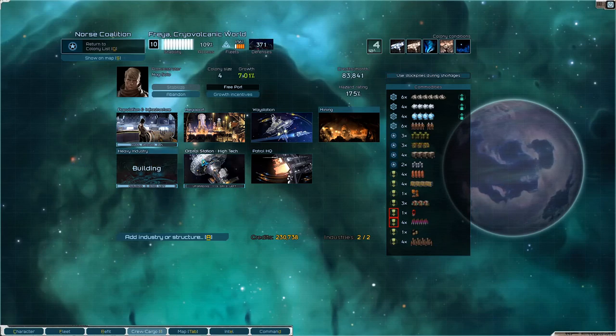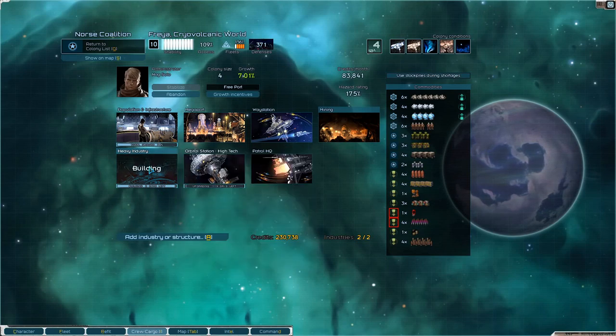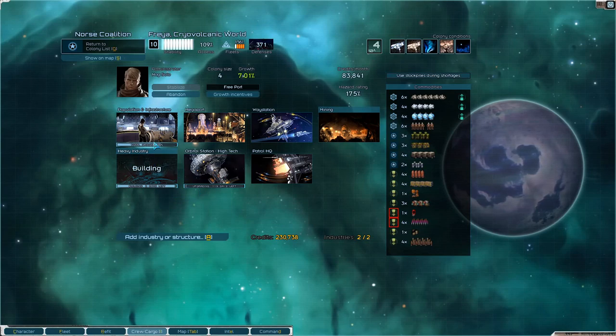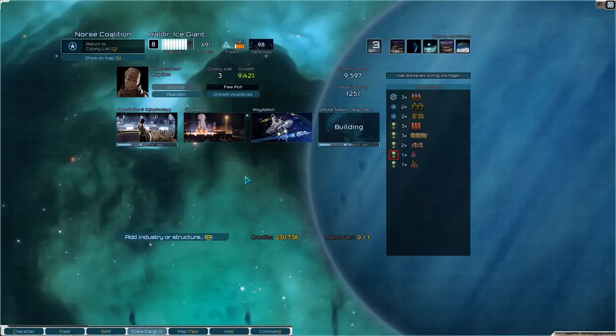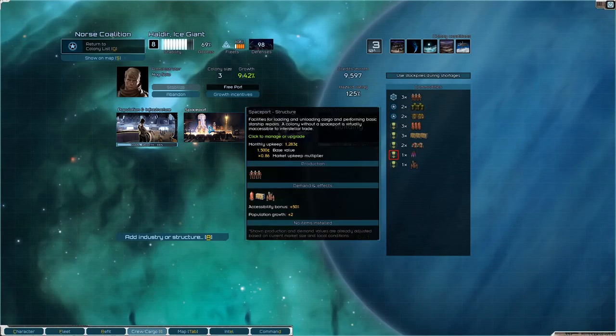At Freya we are almost done building heavy industry, and I want to get my nano-forge in there. Once we have a better fleet we'll start putting AI cores in. I'm also upgrading the orbital station once the heavy industry is done, so then we'll start upgrading that to a battle station. At Haldia we are building the orbital station, and after that we'll build a mega-port.